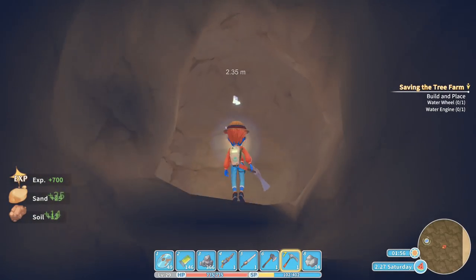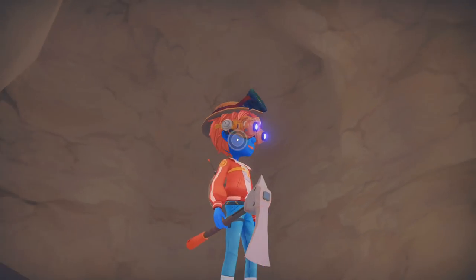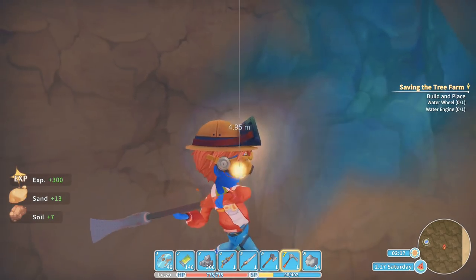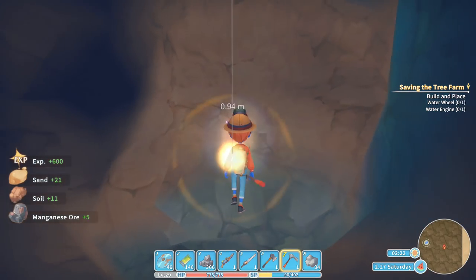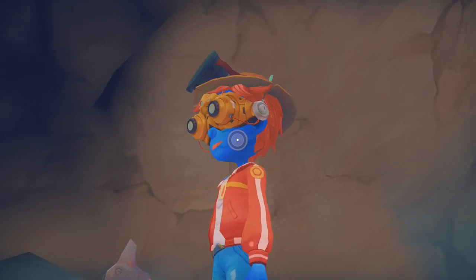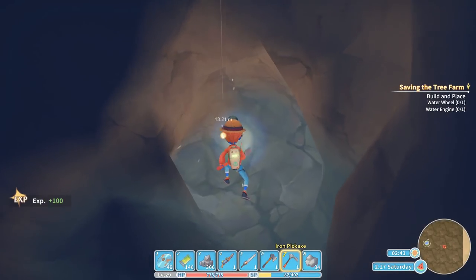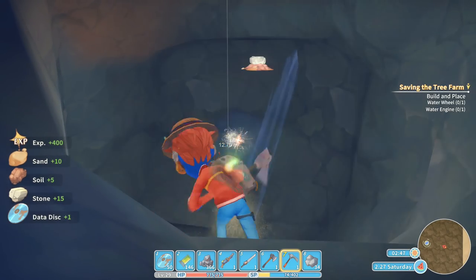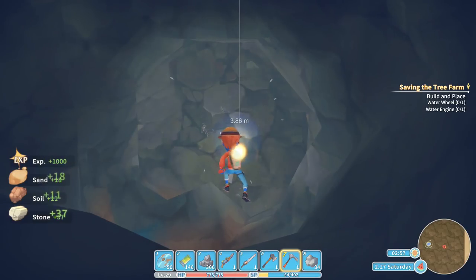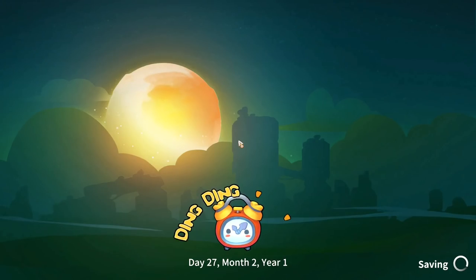We go all the way through — it's two o'clock in the morning, getting late. Soldier with lance piece five — didn't know there were five pieces. Another one down there, nine meters away. Getting a little bit of manganese ore, goddess statue piece five. There's one that's 15 meters away and I've got 20 seconds — seven meters, ten seconds, four meters, five seconds. Yes! Got it — power stone and data disc — and we pass out literally by the skin of our teeth!